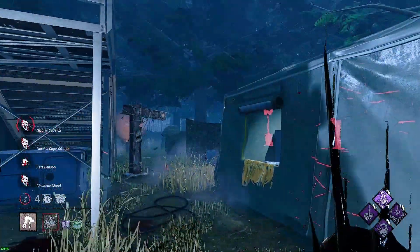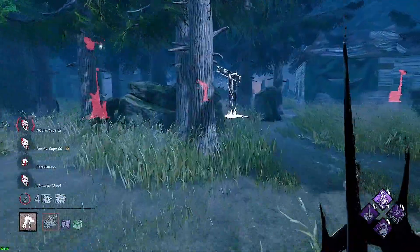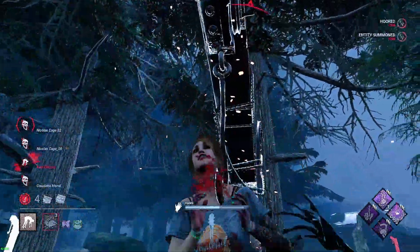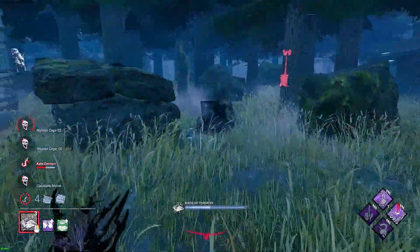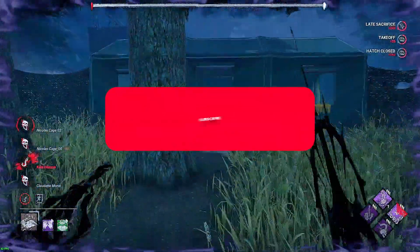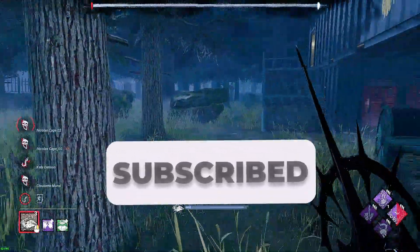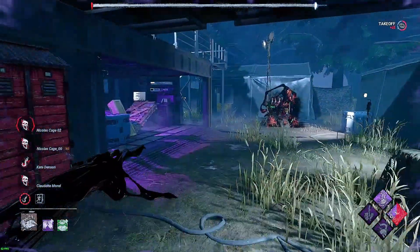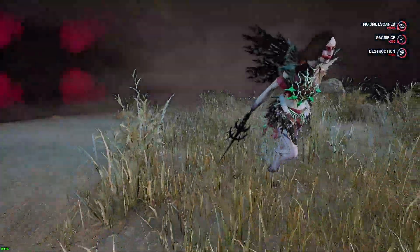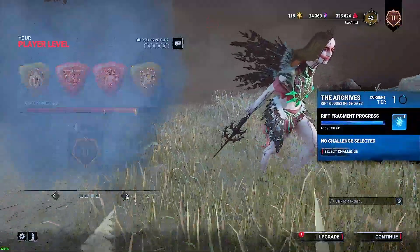GG's, that was a fun game! Got good Discordance value early game, huge Dead Man Switch value the whole game, and the pairing of Pain Res and Dead Man Switch worked nicely the few times I got it. And these add-ons and the hatch — everybody, I hope you enjoyed this Artist video. Please subscribe if you haven't already. If you want more Artist, let me know in the comments below. And guys, try the Coop — maybe not because I didn't get value — but trust me, if people are getting gens done, that Coop is gonna help you. Guys, have a good day wherever you are, and I'll see you in the next one.